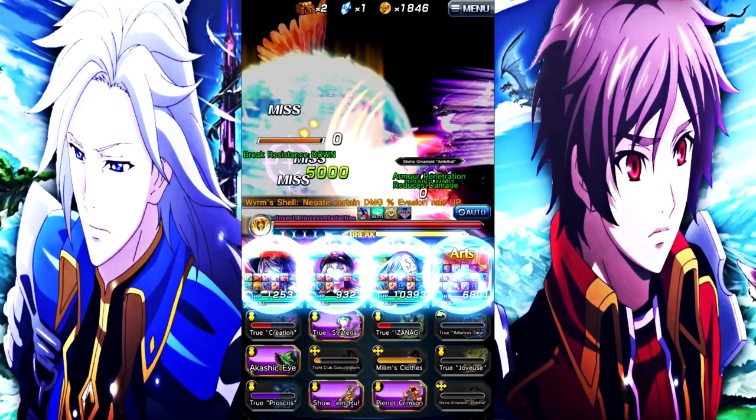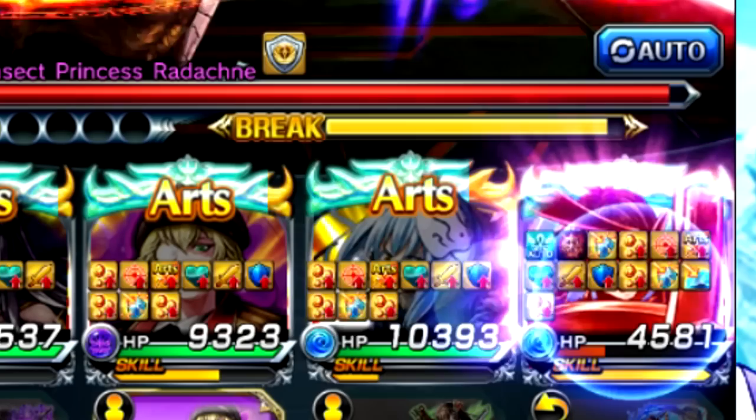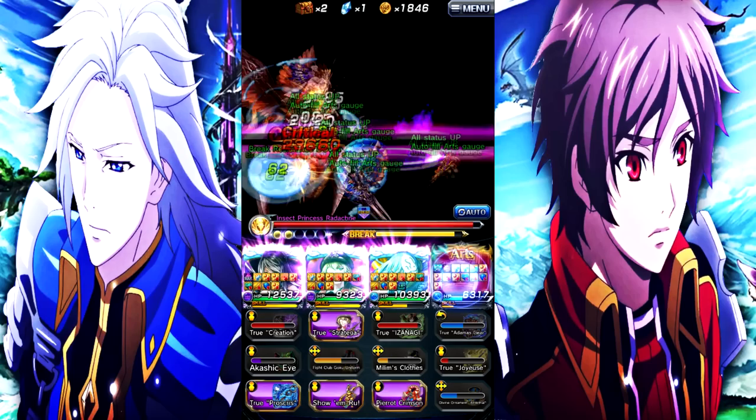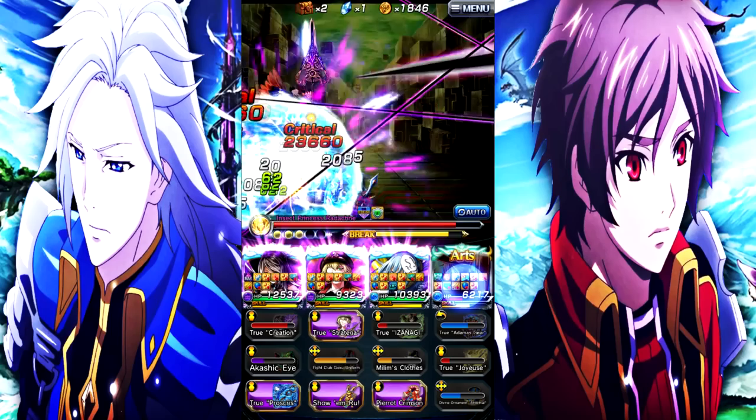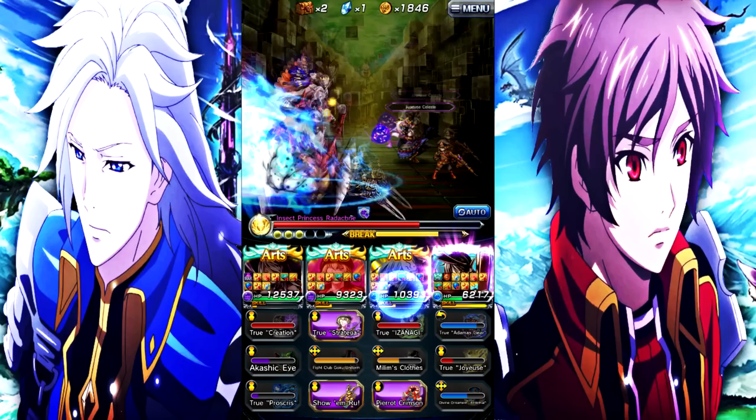It would be a little too OP if it buffed the true art as well. It's just weird because when I first saw that I thought she only does magic damage, but no — she does both magic and physical damage. Meanwhile Theetus is kind of low on HP, but once we get the art gauge flowing we're going to be absolutely insane.